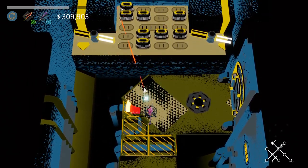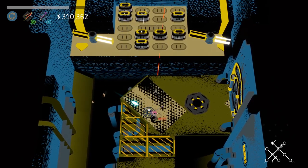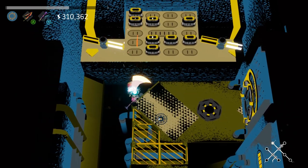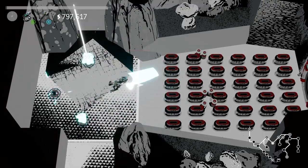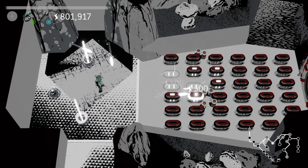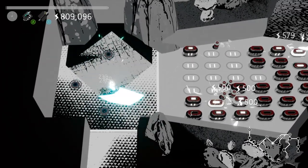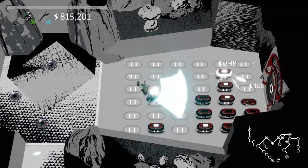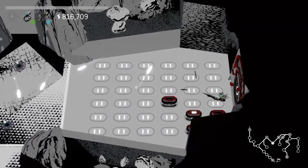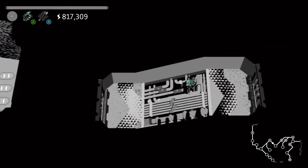Naturally, each area also comes with new mechanics, from flipping switches and moving targets, but the core gameplay does not change up all that much. Some of the most satisfying gameplay moments come from reward rooms, where you are able to fire a whole bunch of projectiles into energy bumpers, and the resulting ricochet and lighting up of the bumpers is just so exciting and fun to watch.